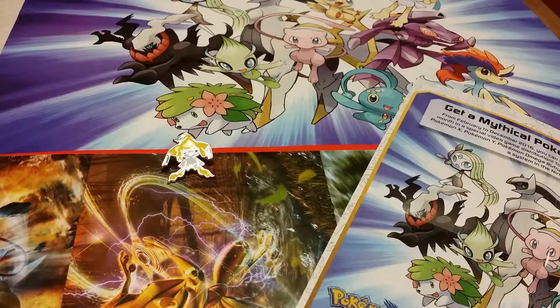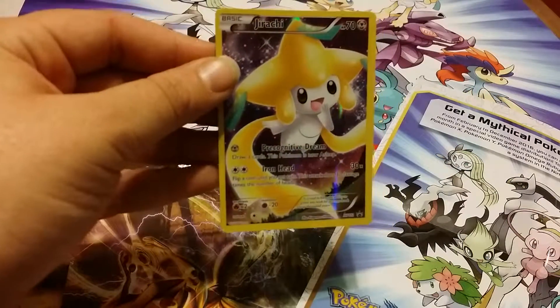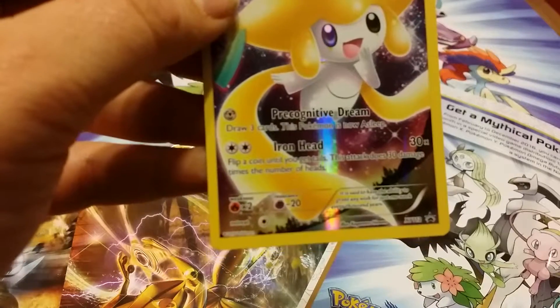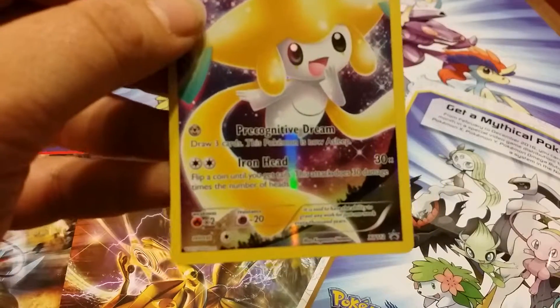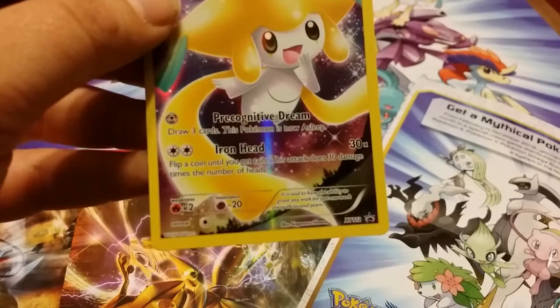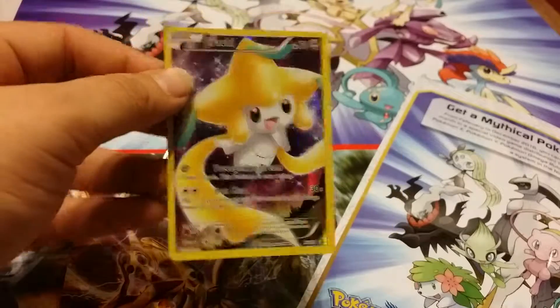I'm taking the promo card for this — the card for the online. Here is the promo card with Precognitive Dream. It says draw three cards, the Pokemon is now asleep. And then for Iron Head it's flip a coin until you get tails; this attack does 30 times the number of heads. It's actually a really pretty card. It's a steel type too.